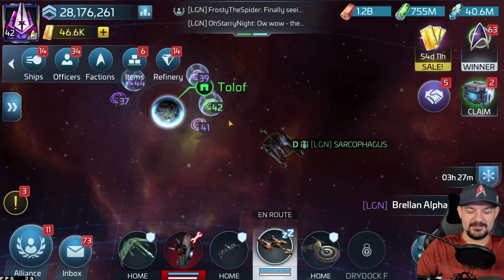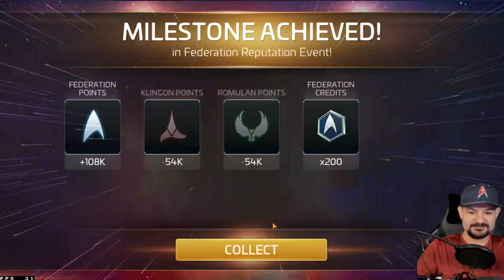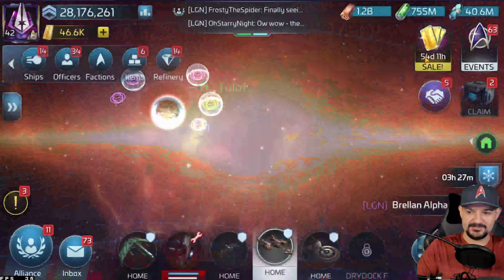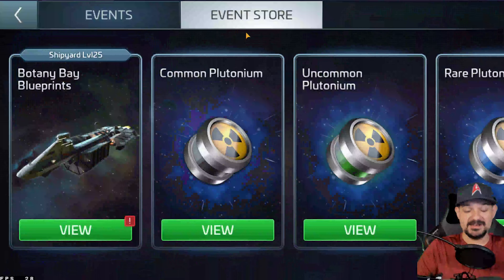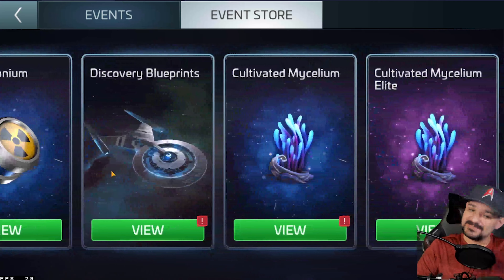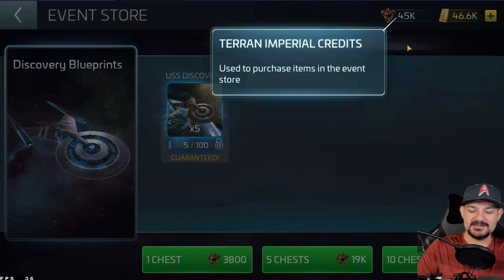Let me collect whatever prize this is — I think it's for all the upgrades I've done on the ship. Now let's look at the event store, which really excites me because it's got a lot in it. If you didn't have the mining bay, there you go. If you didn't have Discovery, there you go.